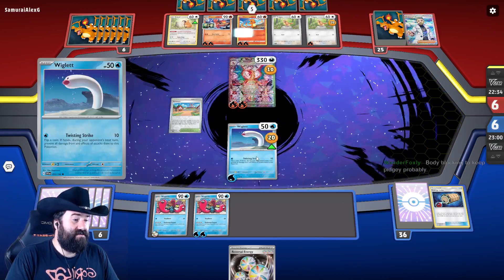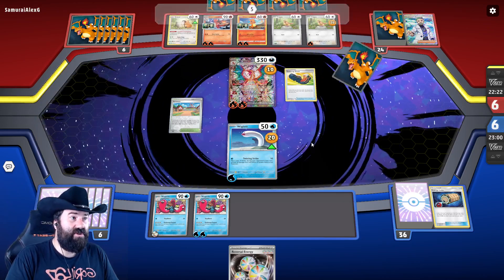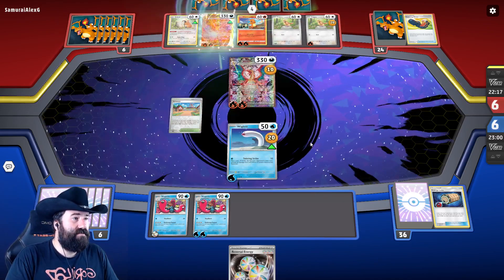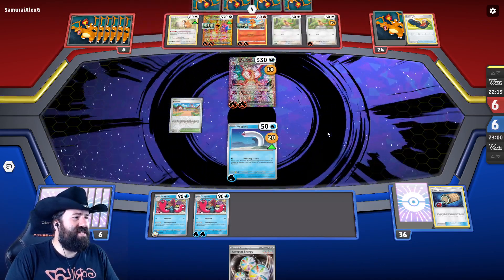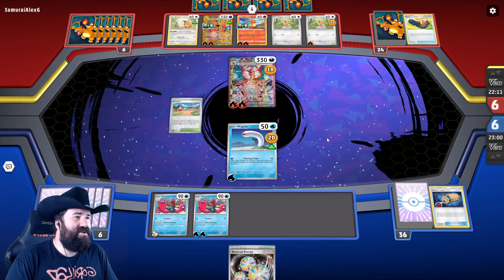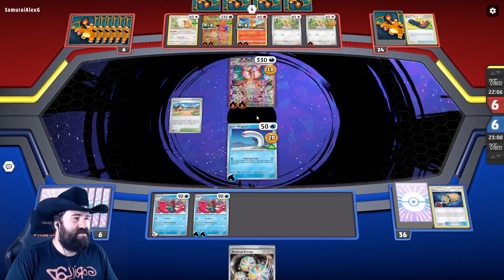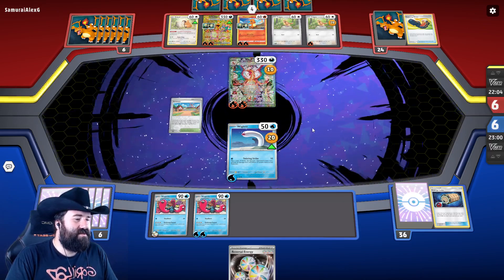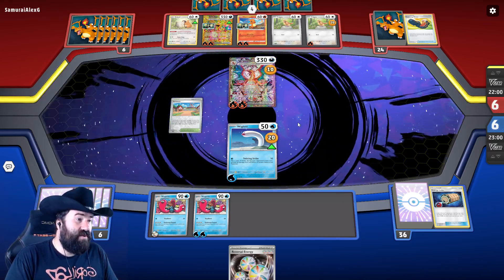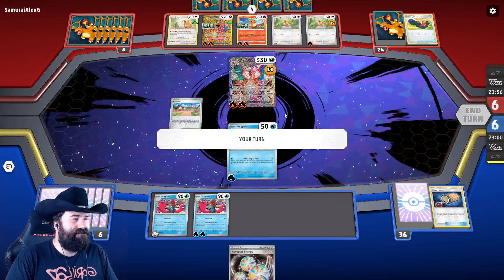We get to do our heads and they can't Boss's Orders because they played it, so things could be worse. Thin your deck out, get those energies out, opponent. We're actually going to retreat because they're going to try to knock this one out anyway. If they don't knock this out — I guess they can't because we did that. Hmm.